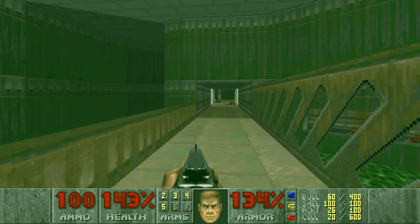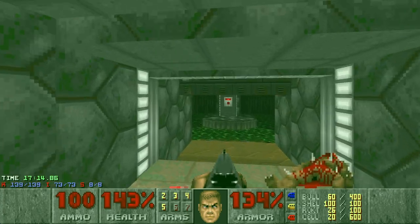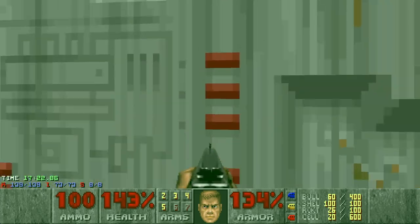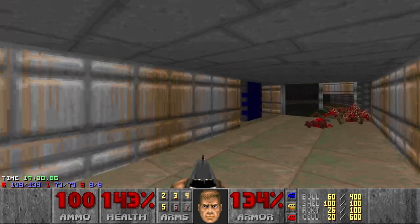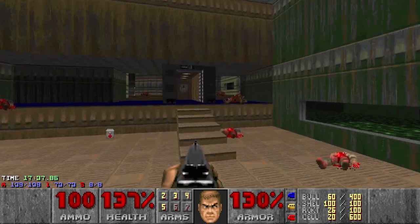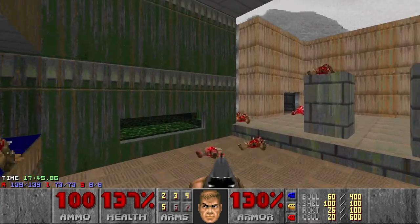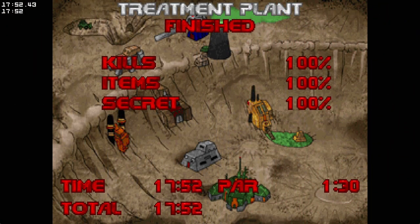I think we covered everything, so let's check the stats. Yes — we got everything, so we can just go and exit. Now I need to remember where the exit was. Such fun music — looking for the exit. So this is the starting room and that should be the wall right here, and that should be the exit. I'm lost. I think here. Yes, let's go. That was Treatment Plant — my walkthrough was a bit hectic here, and I guess this makes the map even more fun. See you in the next video.